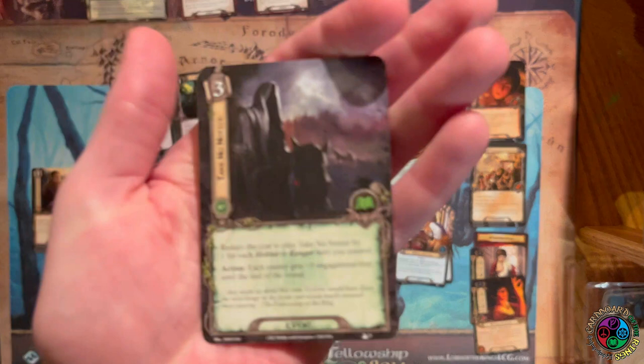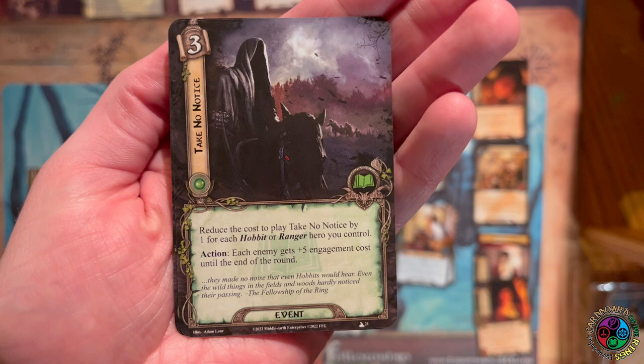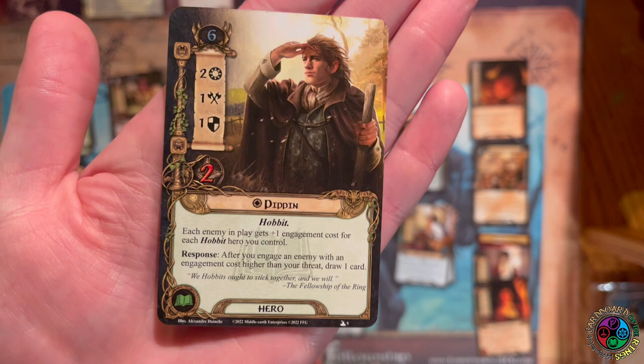To make sure Sam's ability triggers, there's Take No Notice — it costs three but gets a cost reduction of one for every Hobbit or Ranger hero you control, making it easy to play for zero. Each enemy gets plus five engagement cost. That's a lot easier to trigger when Pippin is also boosting engagement costs — if you control Pippin plus three other hobbits like Frodo, that's an increase of nine to an enemy's engagement cost, triggering both Pippin and Sam.